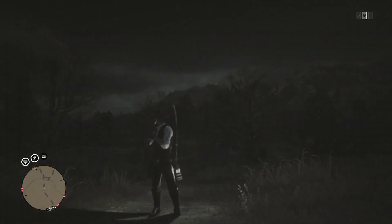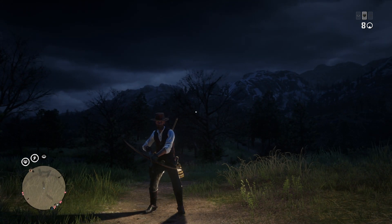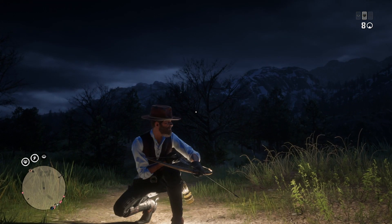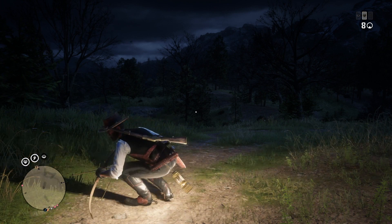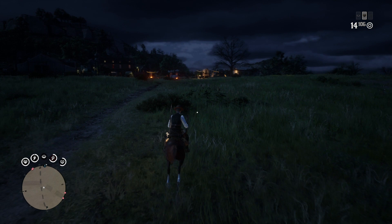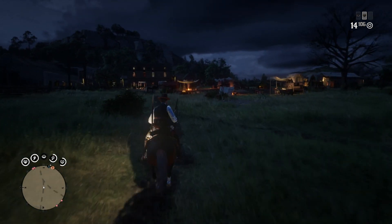Whether you want that to be a bow, a weapon, a pistol, or whatever the case is, it will still stay on your hip. It will also stay on your hip if you get on your horse, which means you'll be able to travel via horseback and have a lit path. If you want this to go away, all you have to do is take your lantern out and then put it away, and it will go back to its normal spot.